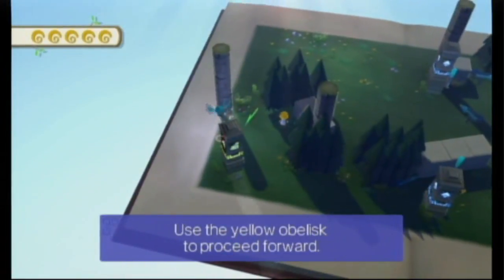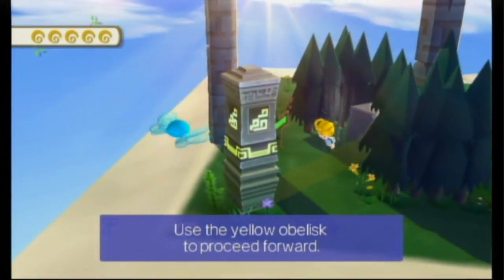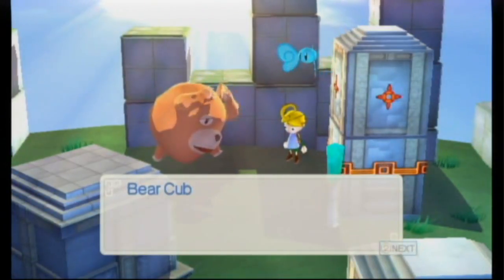However, it is something you'll eventually get used to. Some of the obelisks' shadows will have more than just darkness — some will produce heat, ice, or even wind. You'll use these special shadows to solve the puzzles of each chapter.